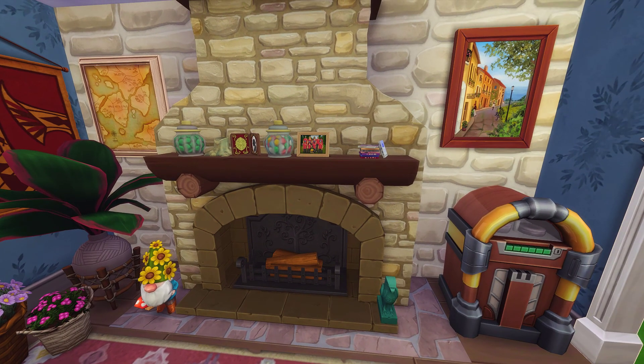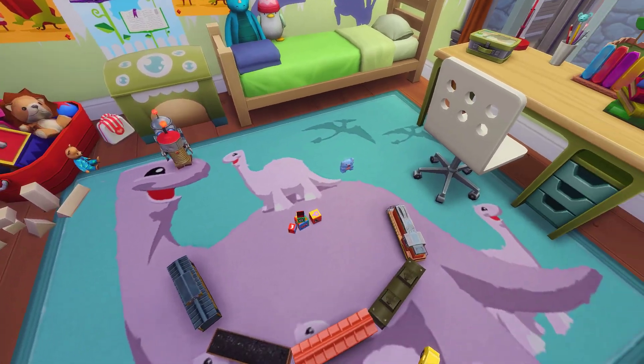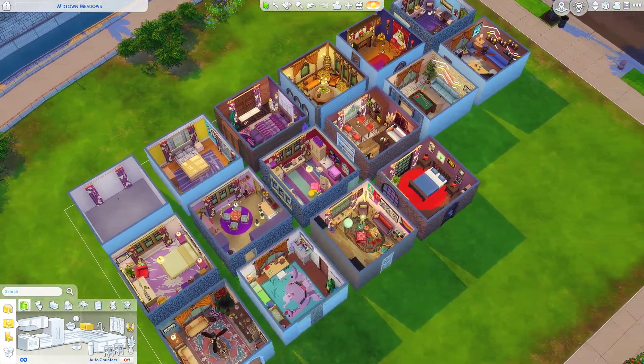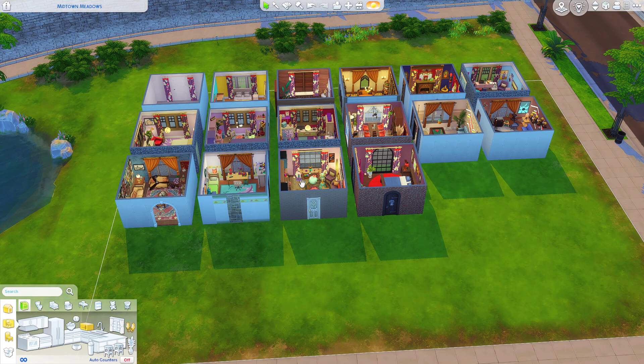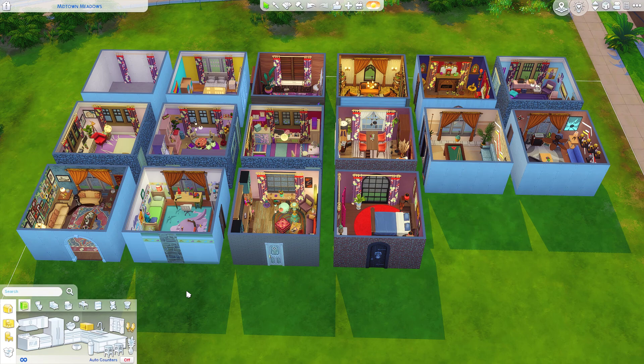I'm going to have a little look around each of these rooms and tell you who it's by. I'll stick all the links to people's Origin IDs in the description along with their Twitter handles. So the rules were: you have this five by five room, you have these horrible curtains - and they're not horrible, some people said they're really nice. The point is you could make something people would consider horrible.